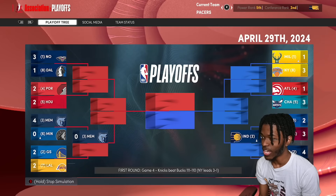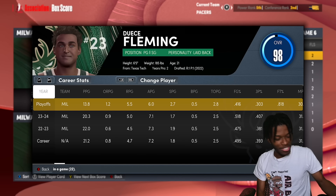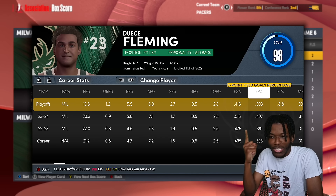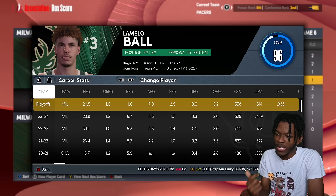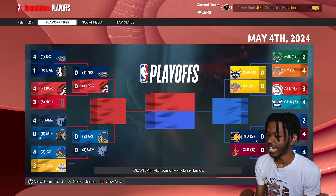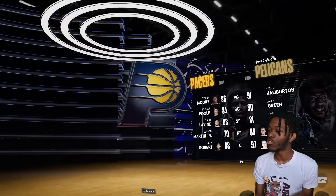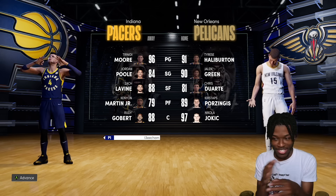The six seed gets eliminated and the one seed Deuce gets eliminated as well. It's up to Indiana. Trinity goes seven games against a sixth seed but wins and advances to the finals. They face the Pelicans, who have Tyrese Halliburton — Trinity and Tyrese share the same player mold. The Pelicans also have Jokic, Porzingis, and Chris Duarte — four players hovering around 90 overall. They were the one seed. Game one, the Pacers win despite Chris Duarte going 26-0-0 before fouling out.